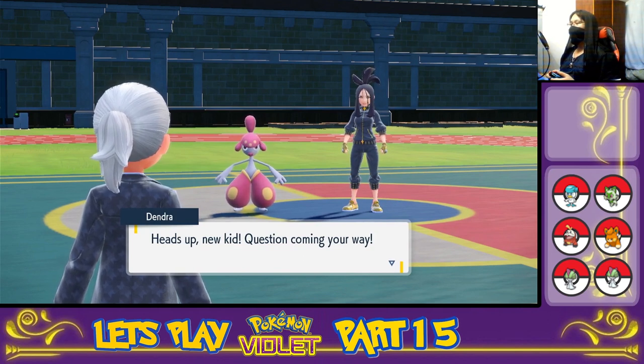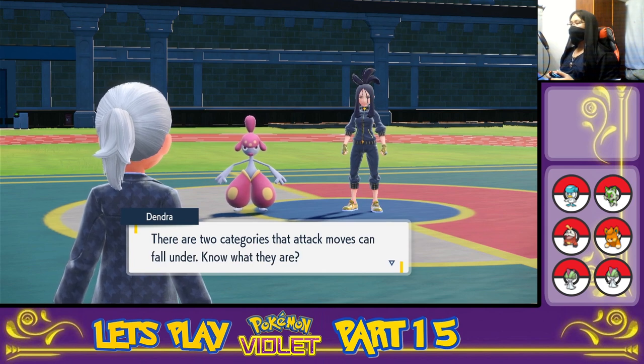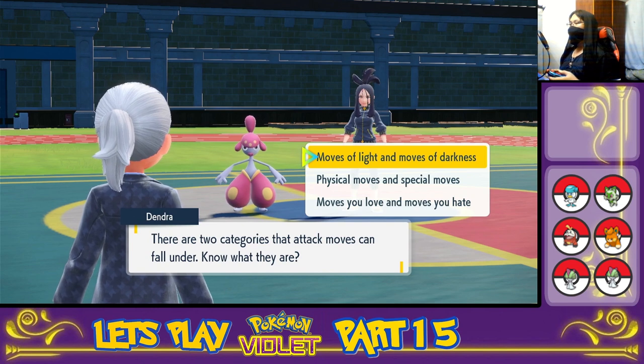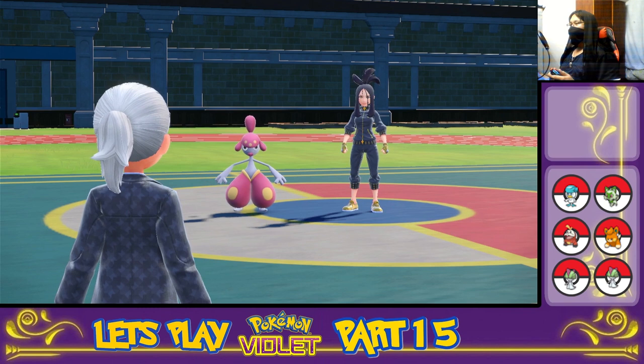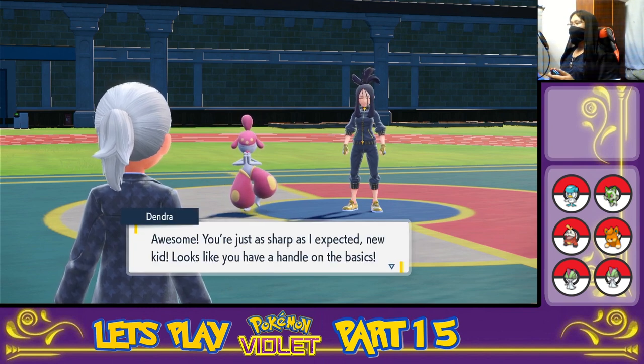We're getting picked to answer a question already. 'There are two categories that attack moves can fall under. Know what they are? Moves of light and moves of darkness. Physical moves and special moves. Moves you love and moves you hate.' The answer is number two — Physical moves and special moves. And click. Ding ding! 'Awesome. You're just as sharp as I expected, new kid. Looks like you have a handle on the basics.' And we got the question right.